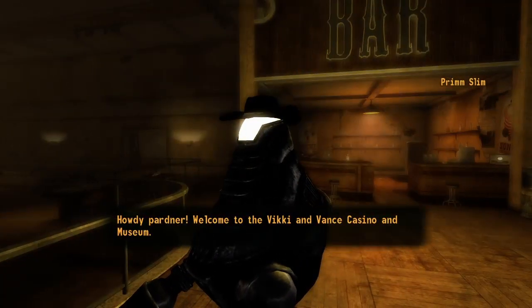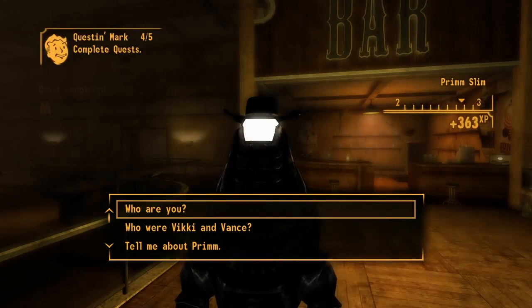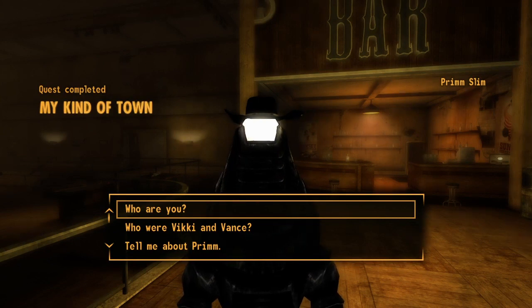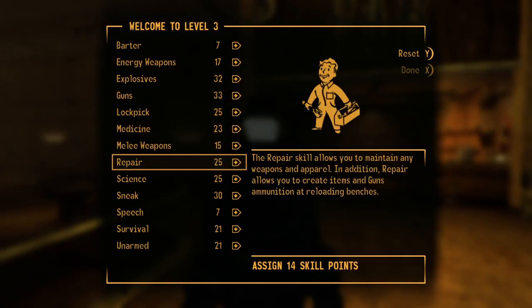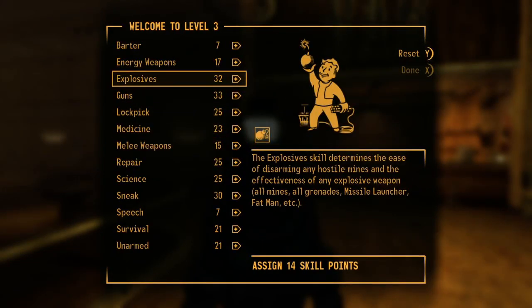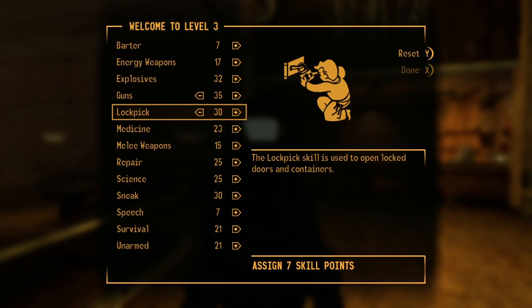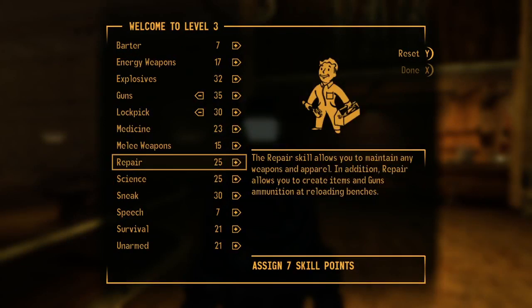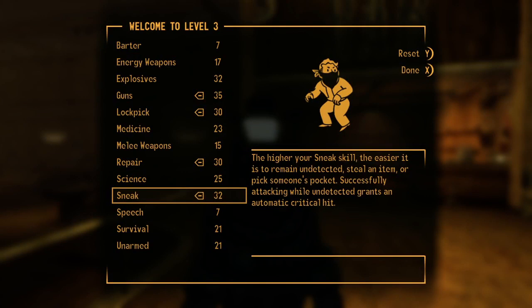Law enforcement protocols reinstated, partner. Initializing use of force authorization — authorization found. Yeehaw! We leveled up again. Let's put some more stuff into speech — though speech is pretty low, I'm not worried about that. Explosives aren't bad. Guns — let's get guns to 35. Lockpick to 30. Repair up to 30. And we'll just do sneak.